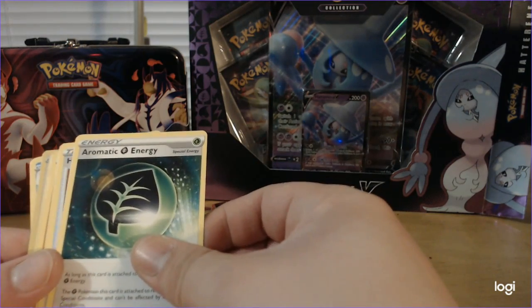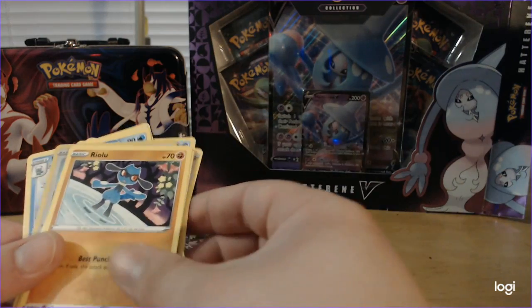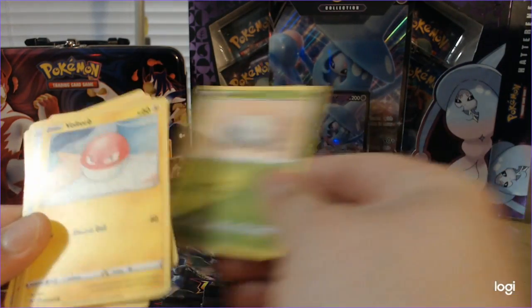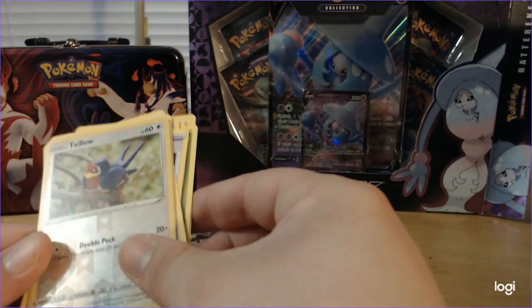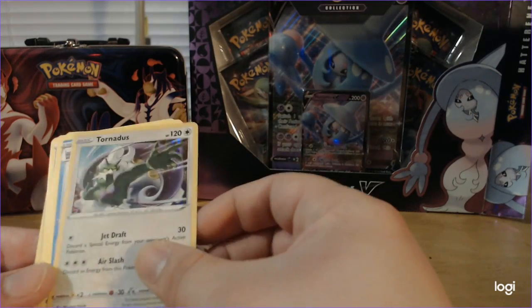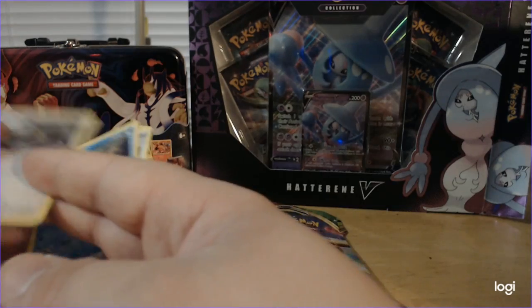Aromatic Grass Energy, Heroes Metal Energy, Clobbopus, Riolu, Chimecho, Nincada, Voltorb, Reverse Foil Tailow, and Tornadus for the rare.